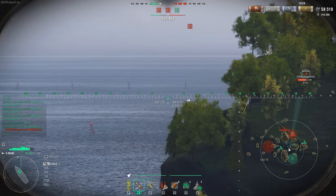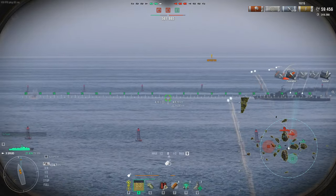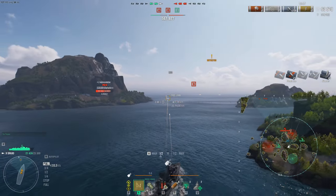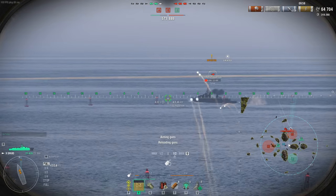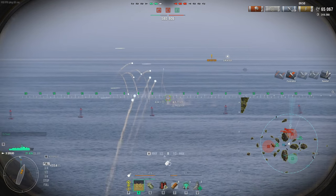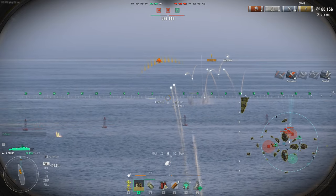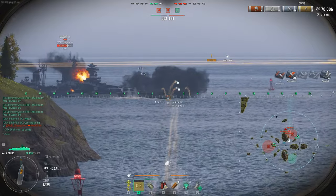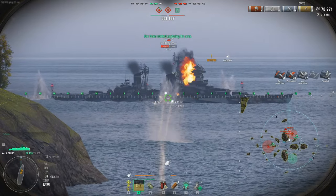We go in and cap Charlie. We are down on points and in a bad situation — our ships are spread out while the enemy has a concentrated force at Bravo and our spawn. We'll try to even the playing field. The Marceau is trying to angle; he has to deal with the Moskva and with us, and he decides to angle toward us because we are the bigger threat. As a good destroyer player you want to be the biggest threat so enemies make mistakes.